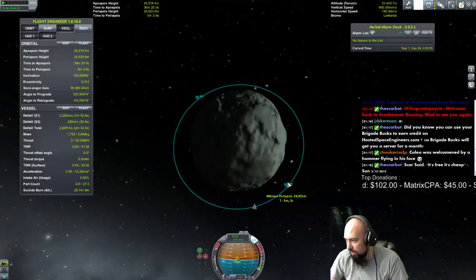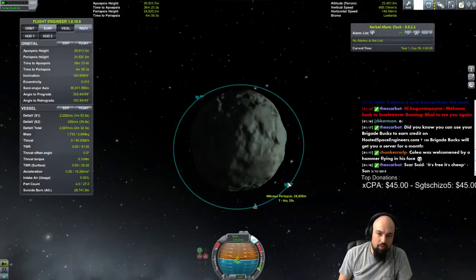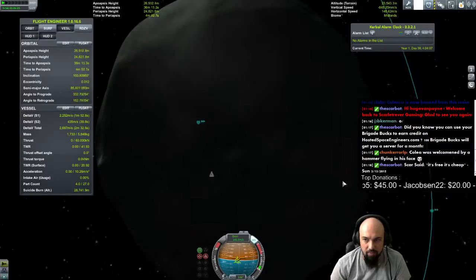Cole was welcomed by a hammer flying in his face. Alright, with this I am going to get a soda. We're going to want to set the next node at the Apo and do our landing from that.